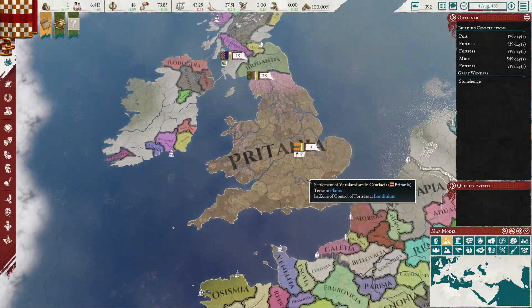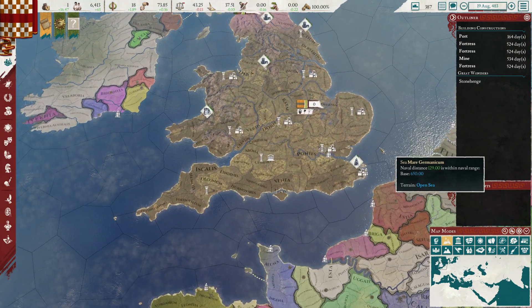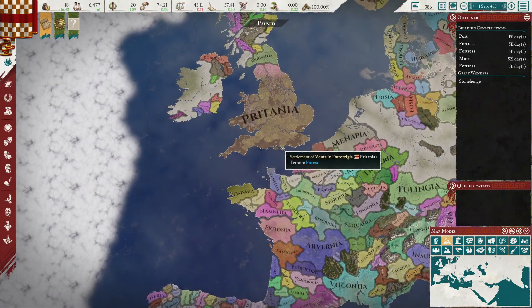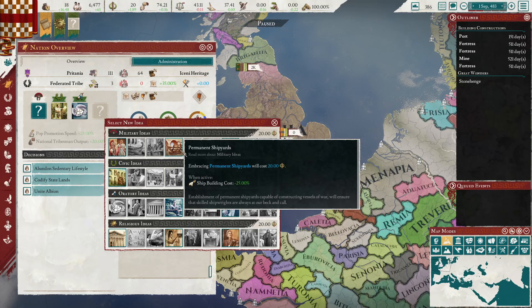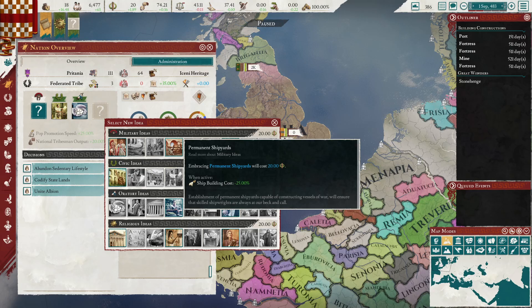We'll worry about Dewa after another monthly tick. We're also almost back to getting our free idea slot, and I think I'll go for the naval idea — it's just going to be interesting to have a navy. We're obviously an island nation, and for much the same reason the British had a big fixation with naval power. Once we control all the isles we'll really need a navy to do anything. I'm thinking permanent shipyards, though when we become a monarchy these will get wiped and replaced.